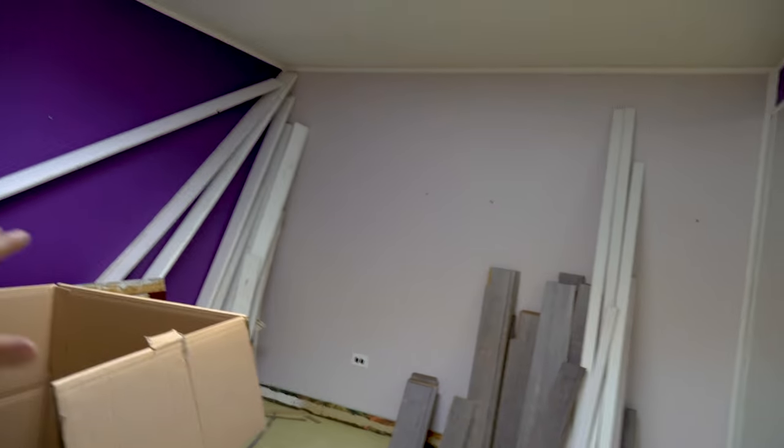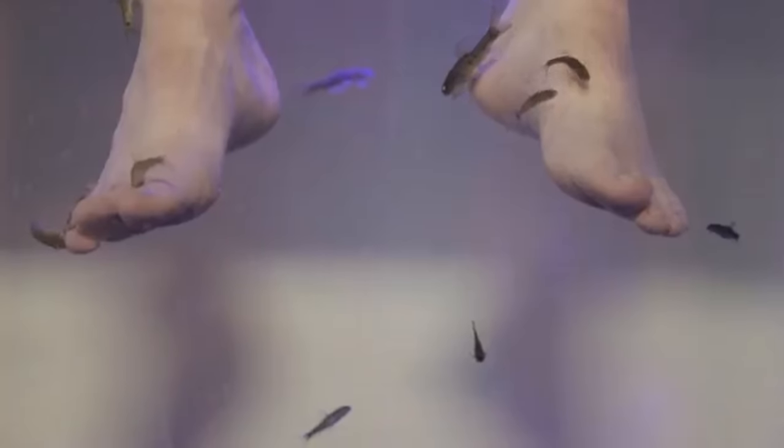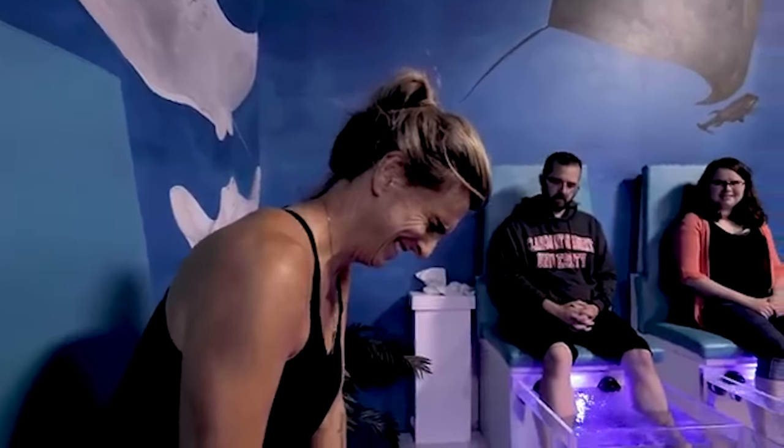We're gonna take this room right here — it's a complete disaster — and make it a little bit bigger as well. Guess what's gonna be in this room? Snake massage! That's right, we're gonna have a snake massage room where you can come and have a snake massage. There'll be a window so people can see and all that. Then we're gonna blow this other room out, and on this wall right here — set back about six feet — it's actually gonna be a fish spa, where you can sit and put your feet in like we did out in Utah at SeaQuest and get those fish to nibble on your feet.